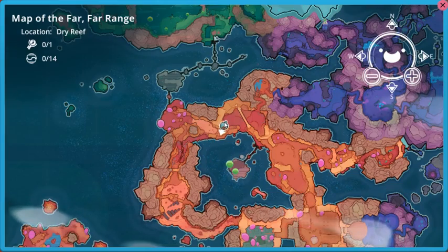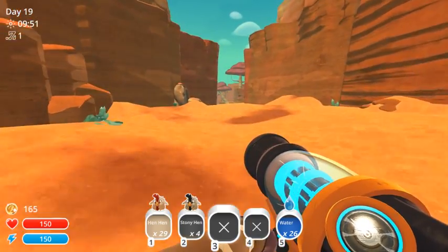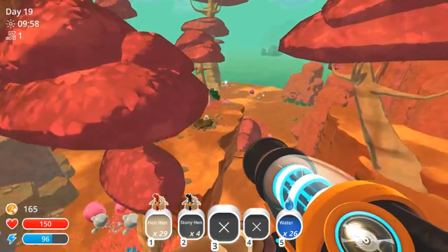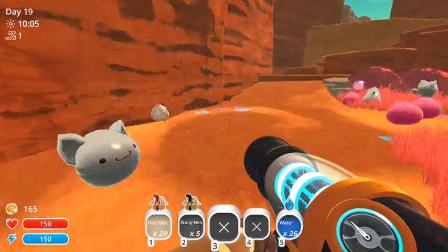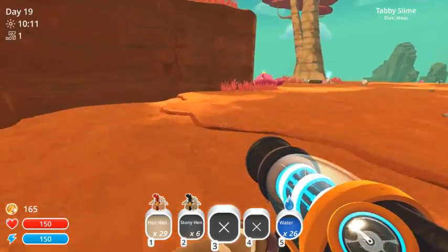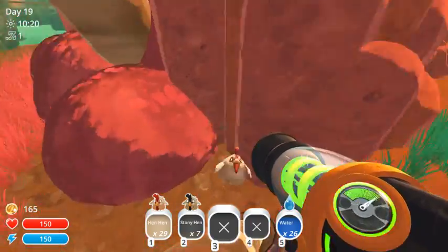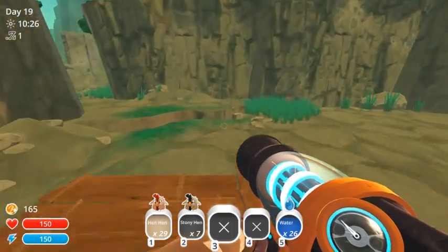Alright, so where do we need to go next? Yeah, up here and then to the right. Wee... Is that stony? Yeah, you're a stony hen. If I can get a couple of these, then I really won't have to worry. Especially cause I just really don't wanna come back and get all these hen-hens just splayed out everywhere.